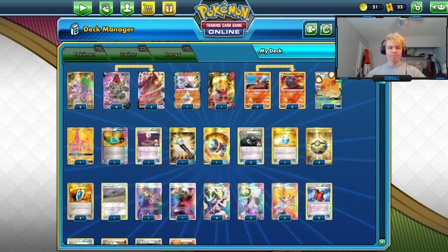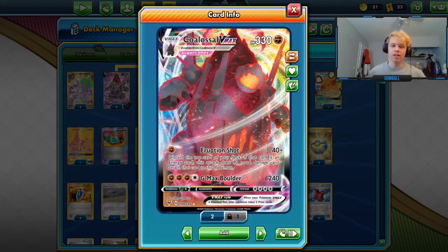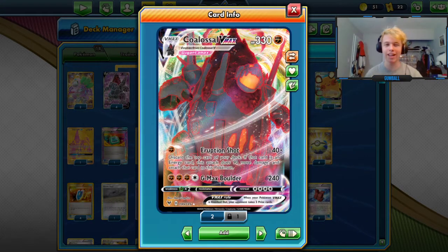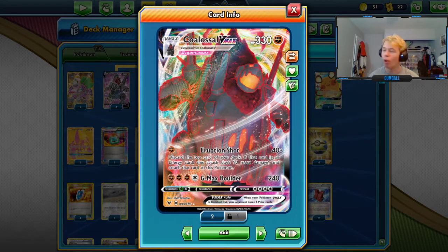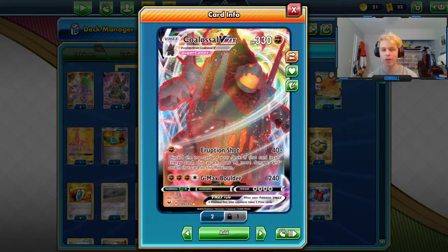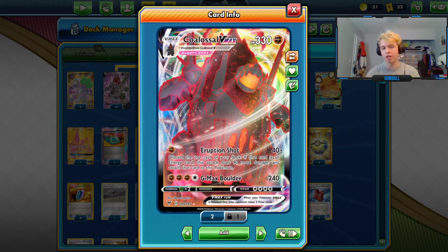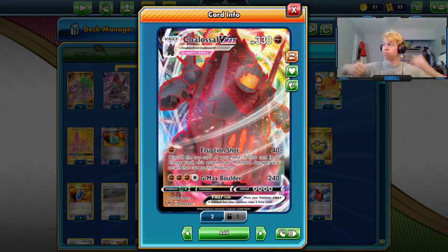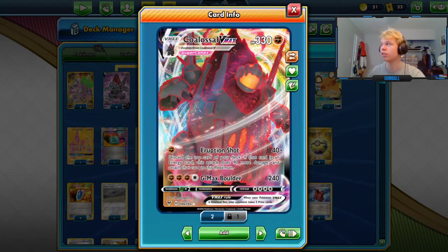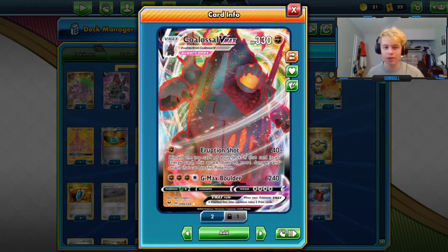What does this card do? It does damage. It's pretty much the exact same thing as Groudon in the sense where you're a bulky Fighting evolution that's slowly setting up and you're gonna do a ton of damage when you're finished. Unlike Groudon, you have 90 more HP than Primal Groudon did, and you also have another attack besides just the big blow-up — Eruption Shot is also very solid. It's actually the main attack you're using with this deck, usually just two-shotting everything.